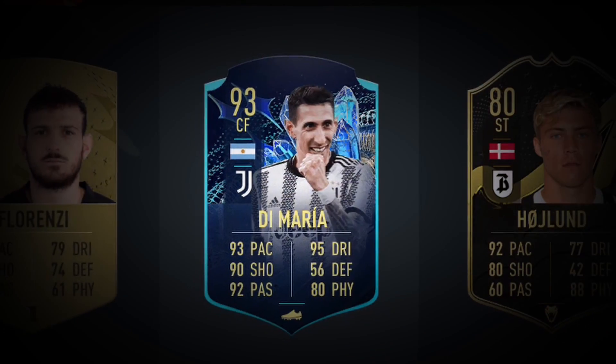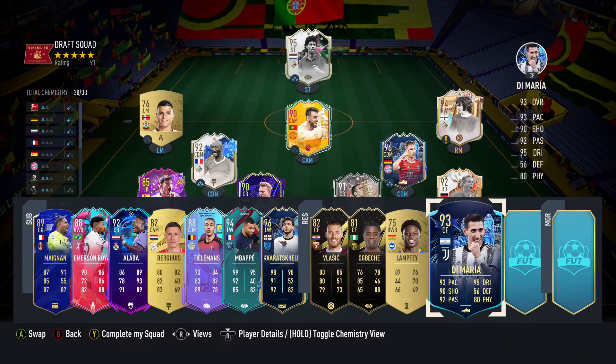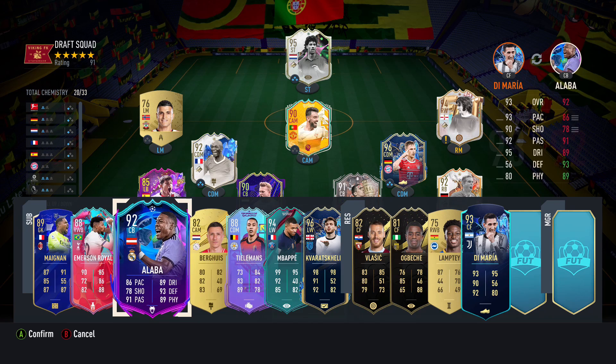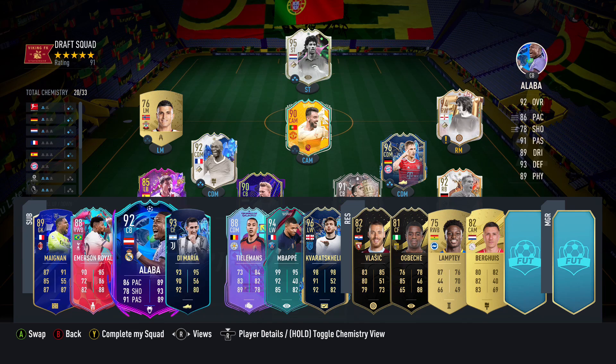For the next reserve — nice! We get Moments Thuram in an absolutely stinky pick. Let's throw him in instead of Bergkamp. Beautiful, beautiful — that's a really, really good pick right there.